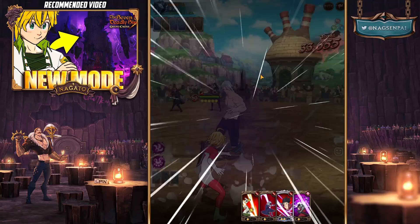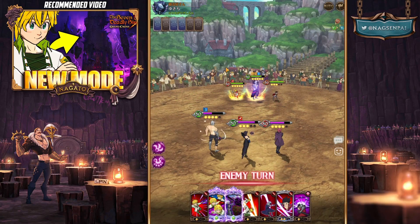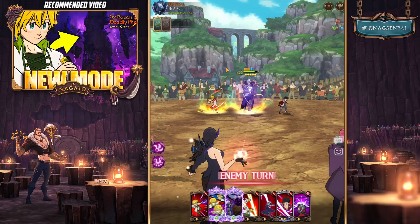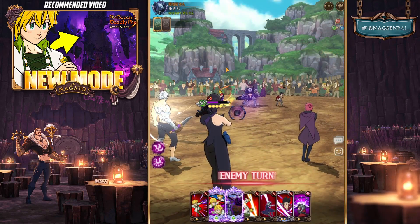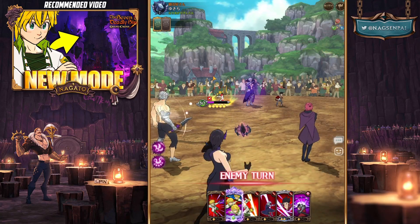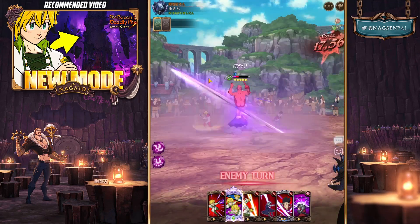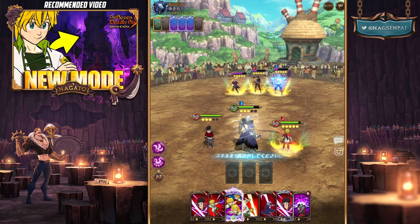The Blue Zeldris made so much sense with his own commandment - just by moving cards and losing ultimate gauge it was very beneficial for him. But the Red one doesn't have any benefits there, it's just bad. It doesn't really matter though because you're supposed to use commandments in your team - you might want to put someone else as the representative commandment.